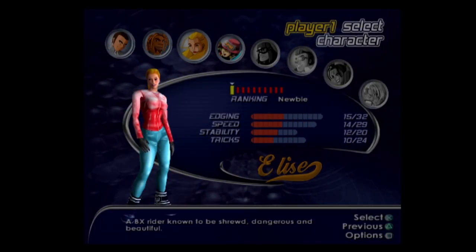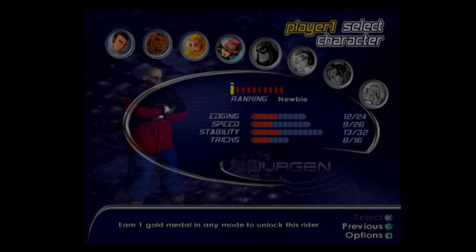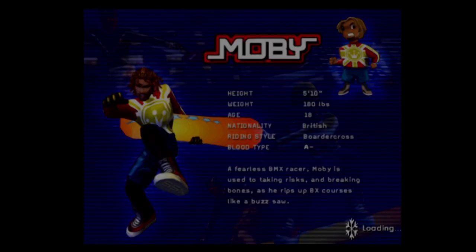SSX has a multitude of characters to pick from. These are some neat character designs, but none of them ever really show off any sort of personality. In loading screens, you can learn more about them and even learn some of the most useless stuff ever, like a character's blood type.